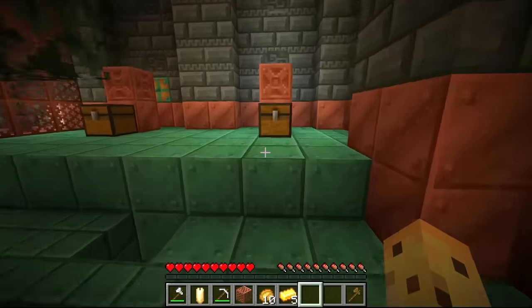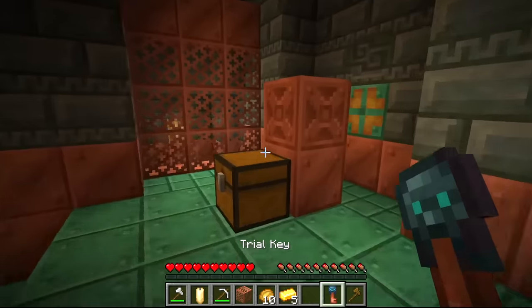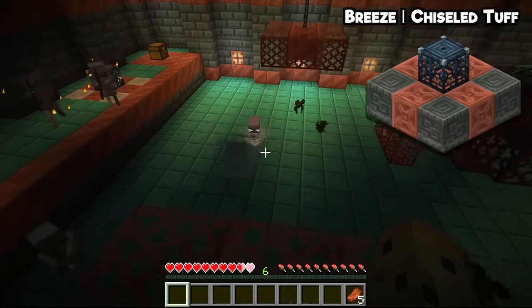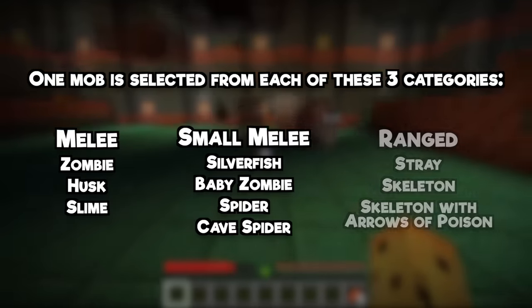Anyway, this is going to be the second of the three parts. We'll also talk about the key that ties it all together. But first, there are 11 different enemies you can find in the Trial Chamber; however you'll only ever find up to four in a given one, and one of those will always be the Breeze. The other three are selected randomly from three categories: Melee, Ranged, and Small Melee.